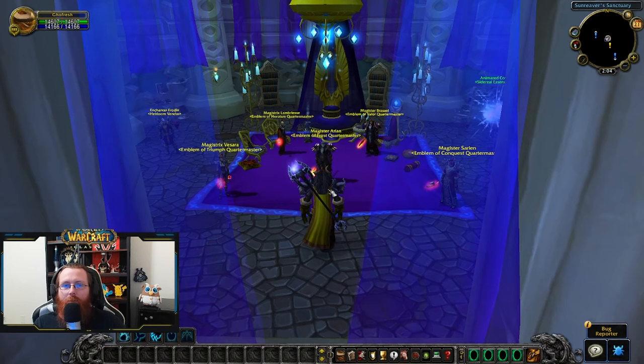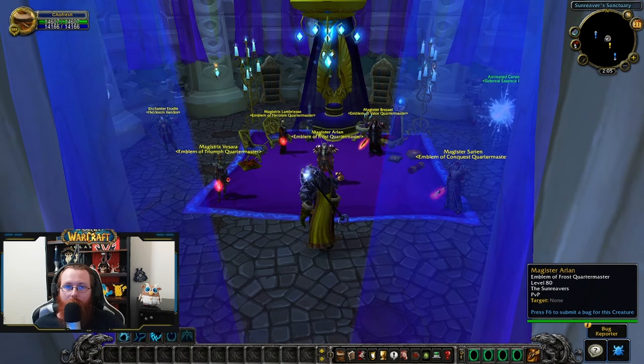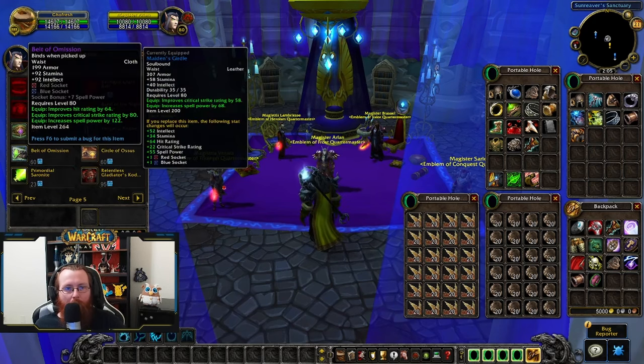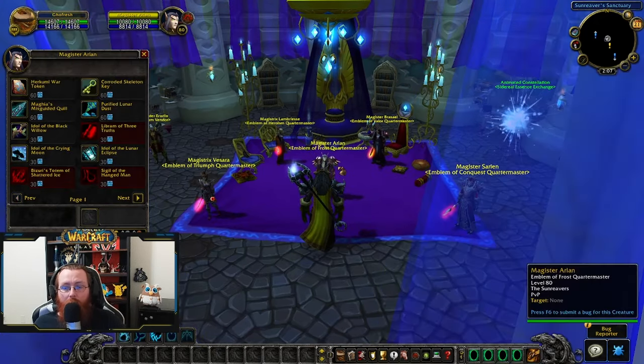Once you've got that two-piece tier 10, you're set up with your tier pieces. Save the rest of your Emblems of Frost to get the 95-emblem pieces to replace your two-piece tier nine, or spend them on other items if your other gear is lacking. There's the Idol of the Lunar Eclipse as a minor upgrade — don't stress too much about it if you have the previous tier idol. There are also belts: Belt of Omission if you need hit for 60 emblems, or Belt of Petrified Ivy if you don't need hit.